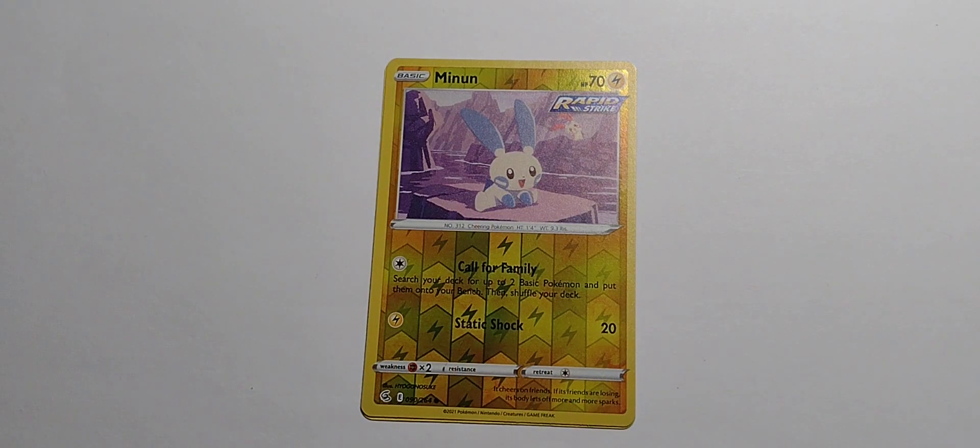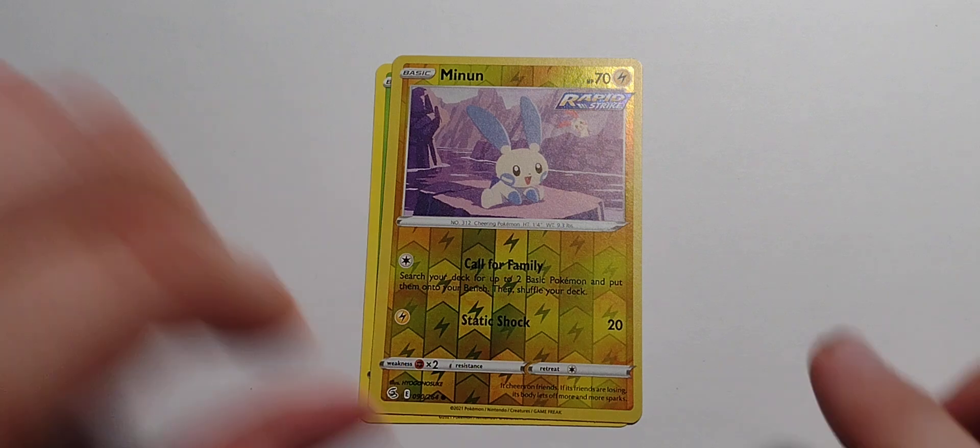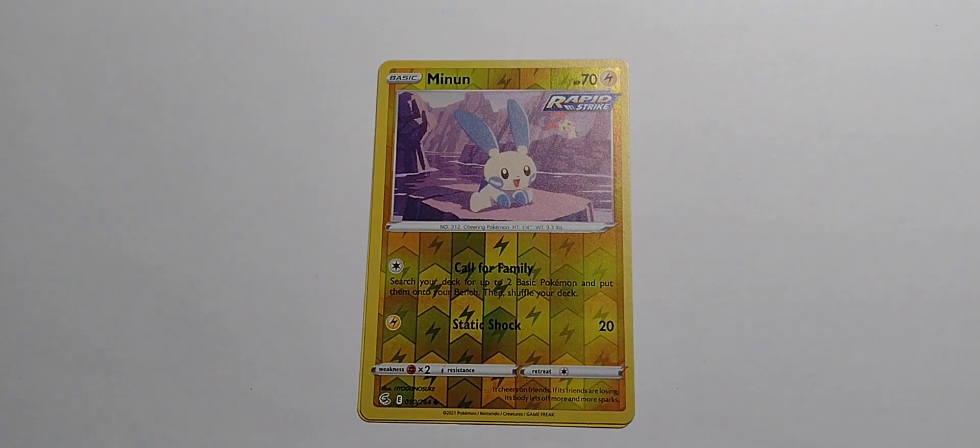Minun! I finally got a Minun. I have like seven different Plus-pul cards, but I have not gotten a Minun. 70 hit points. Rapid Strike. Electric type. One colorless — Call for Family: search your deck for up to two basic Pokemon and put them on your bench, then shuffle your deck. One electric — Static Shock for 20.